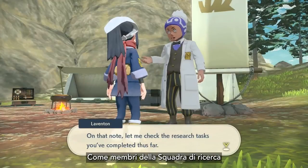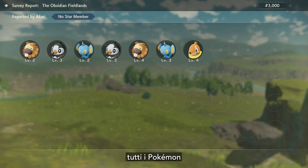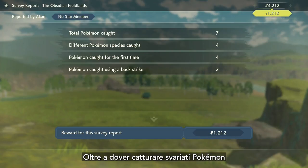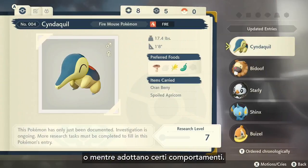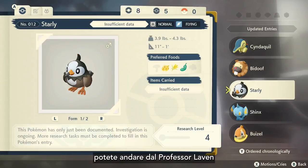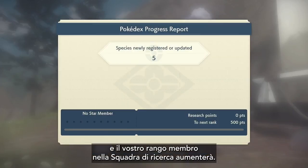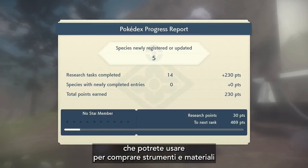As part of the Survey Corps, you are on a mission to catalogue and research all the different Pokémon that live in the harsh environments of Hisui. Not only will you need to catch many types of Pokémon on your mission, but you will also need to observe them using certain moves or displaying certain behaviors. When you are finished in the field, you can visit Professor Laventon to hand in your Survey Report. This will update your Pokédex, as well as increase your rank in the Survey Corps. You will also receive funds from the Professor which you can use to buy items and materials to help you with your research.